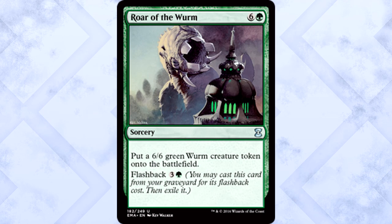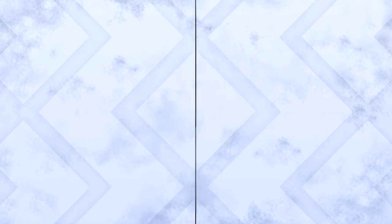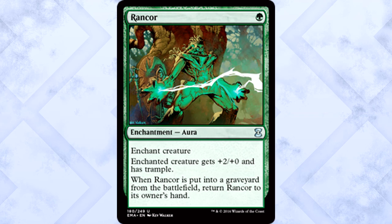Green uncommons tell a similar story. My favorite green uncommon is Roar of the Wurm, easily. Seven mana for a 6/6 Wurm is eh, but if you can get it into the yard, four mana for a 6/6 Wurm is just crazy value — and honestly the seven-mana version isn't even that bad. Roar of the Wurm is a huge beating. Next up, Harmonize — card draw in green is always rare. Four mana, three cards: great for a color that burns through its hand quickly. Honorable mention for Rancor, but only if you have a remotely aggressive deck. Stick Rancor on anything and it becomes an auto-threat. Opponents hate Rancor — they absolutely hate it.